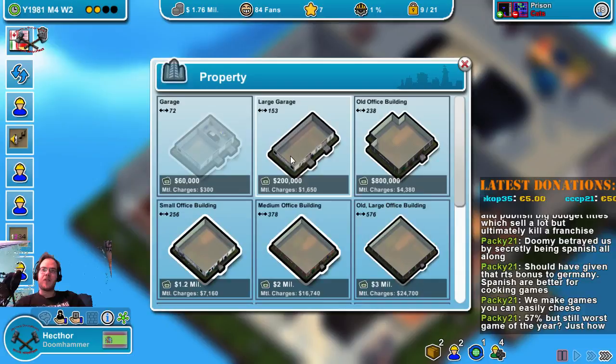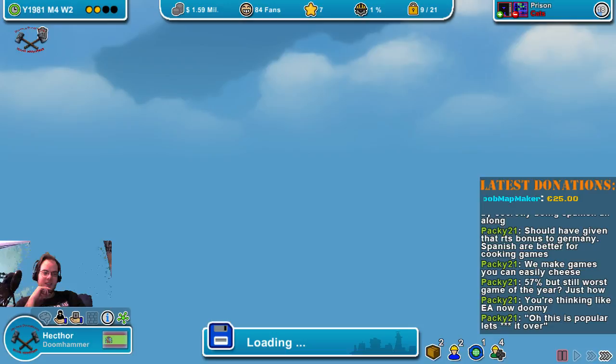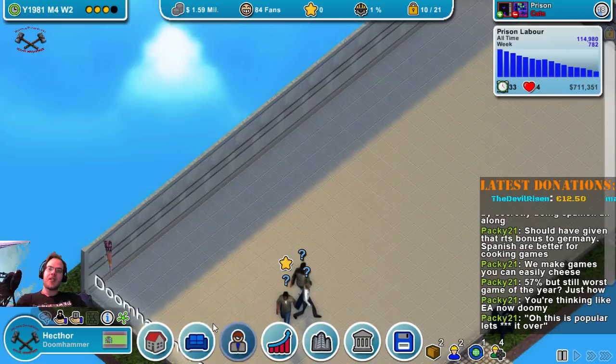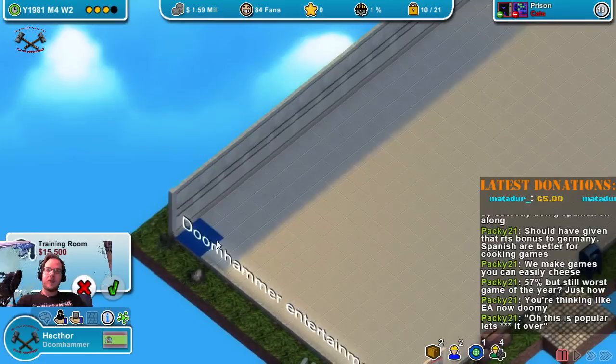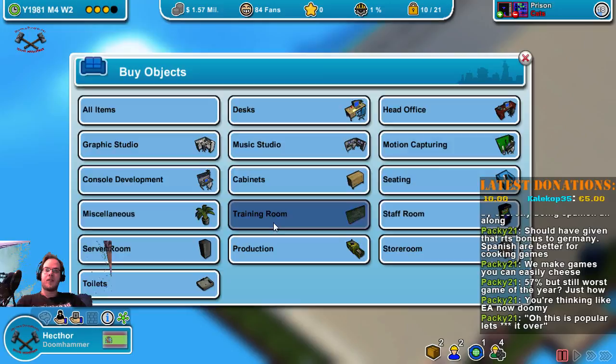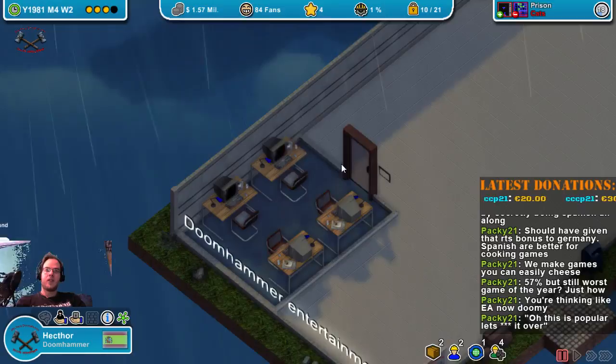We'll get a refund on all the stuff we used. You've bought a bigger office — since you have more space you should build a training room for your employees. Which is exactly what I'm going to be starting out with. Training room — 5x4.